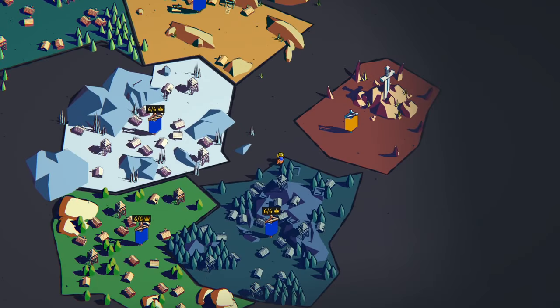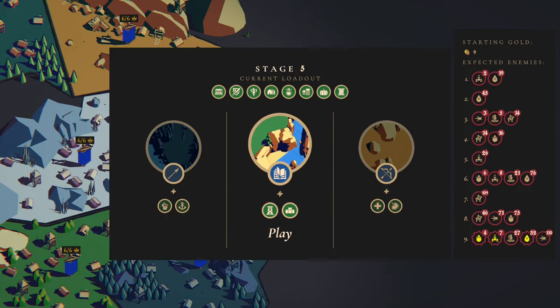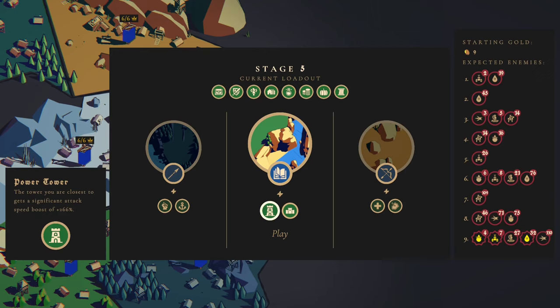Hello, I'm Drone Pin and welcome back to Thronefall where we're going through the Eternal Trial and we've got up to stage five. We've got these ones to choose from now. I really like the look of this one but the starting gold is nine — that's really bad. Once you put the castle down you've got six left, so you wouldn't really be able to build an economy or anything.